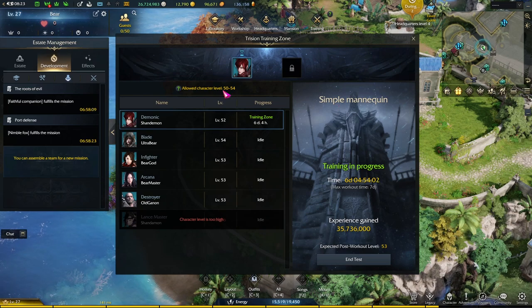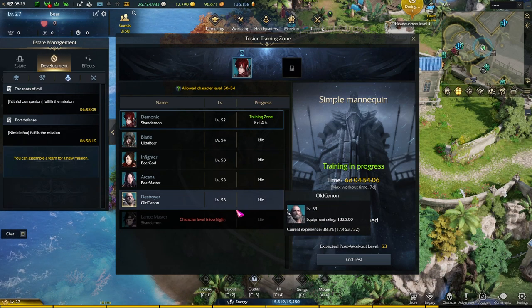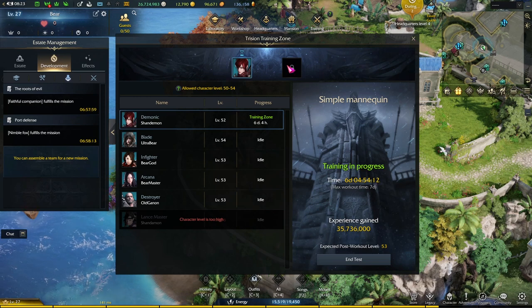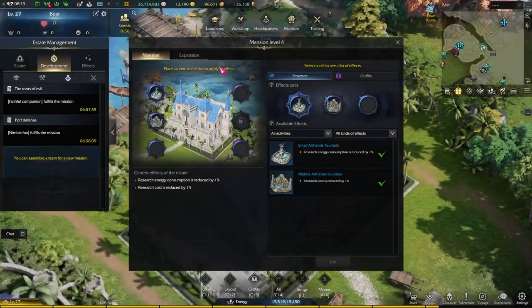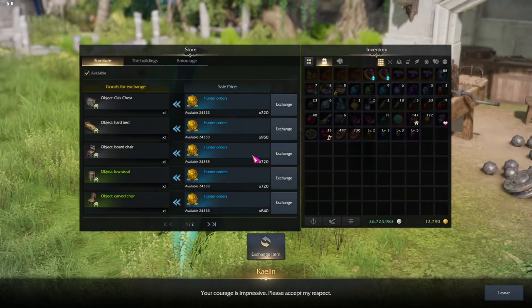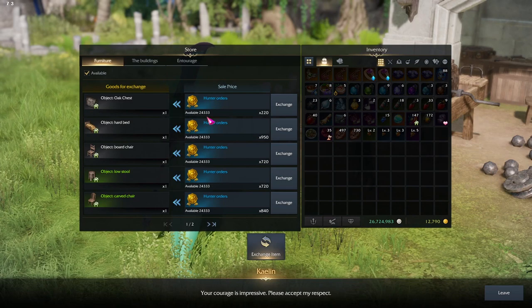And since the max level of this game is level 60, I can only train them up to level 59, which is pretty good to be honest, because I don't really have to do anything — it's pretty convenient. I also want to mention that there are other NPCs scattered around the island that you may want to talk to.